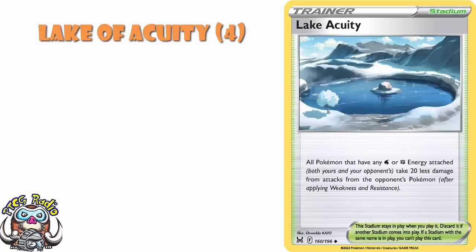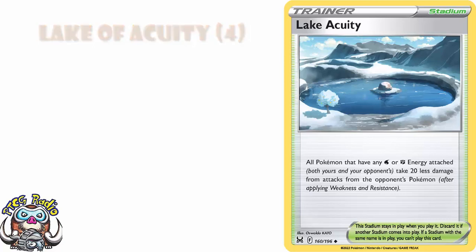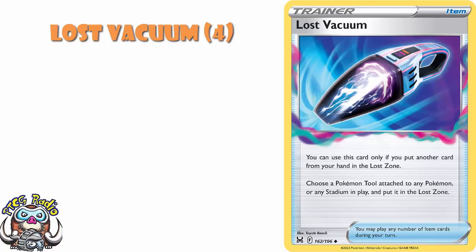Lake Acuity: all your Pokemon with Water or Fighting Energy attacks take 20 less damage — in some matchups, that's going to save key KOs. Lost City: when a Pokemon is knocked out, put that Pokemon in the Lost Zone instead of the Discard Pile. This can be to stop your opponent's Pokemon coming back, or it can be so your Pokemon go in the Lost Zone so you fill up your Lost Zone faster. Lost Vacuum: if you put another card from your hand in the Lost Zone, you can take a tool attached to any Pokemon or a Stadium and put it into the Lost Zone.